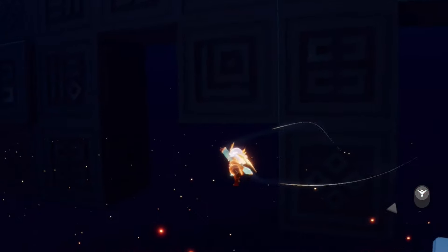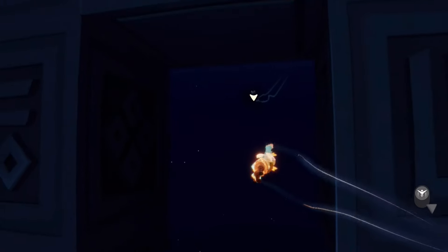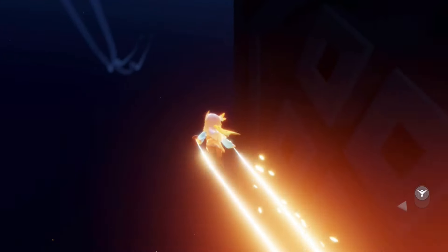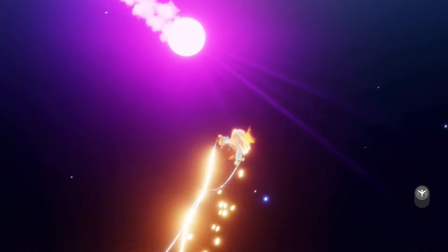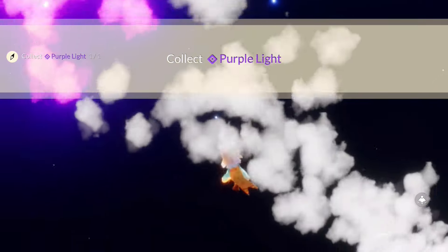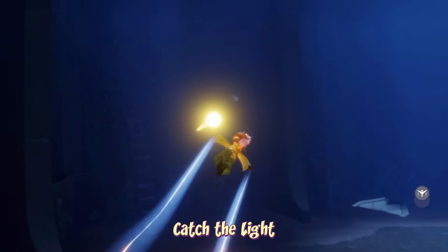I recommend flying over this end part here or you'll have to see a little cutscene, and then we're just going to fly underneath this cube thing here and fly up and we should fly right into that purple light.